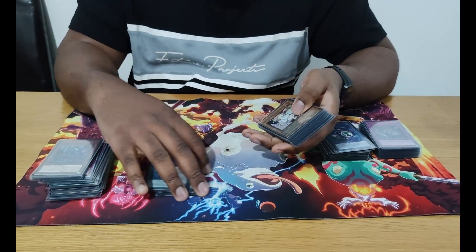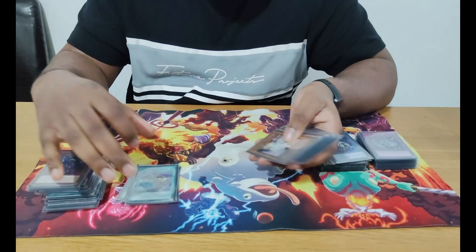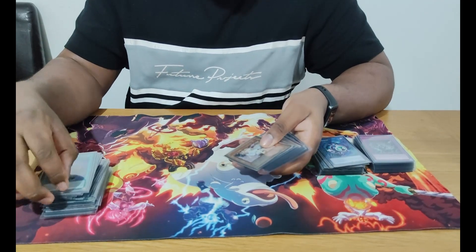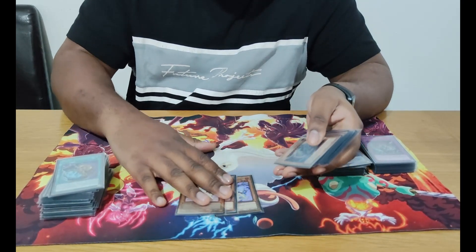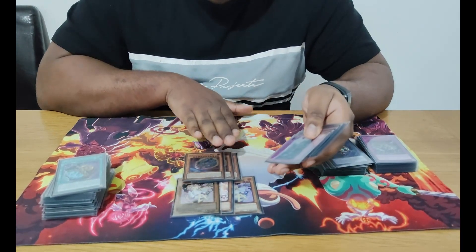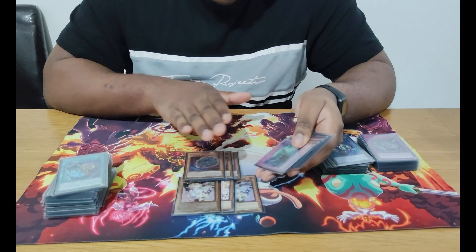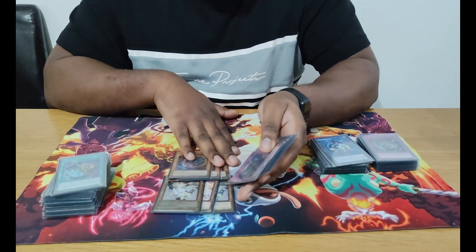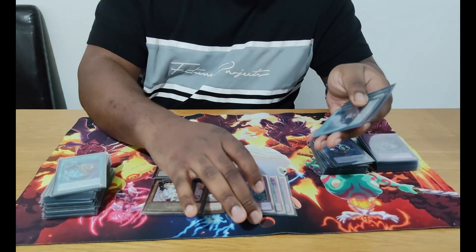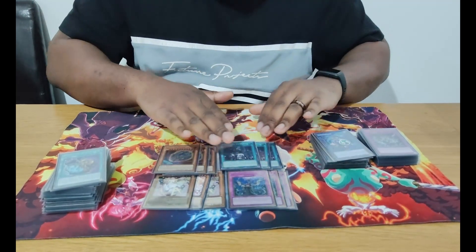Three Prosperity, one Rotar. I don't play Small World — I'd just play another Witch if I played Small World. And I won't play one-for-one either. For hand traps: three Ash because it's good. Three Nib — this is really bad, this should have been three Droll. Nib didn't do a good job for me. Droll would have been just as good even in the one match Nib won. Three Imperm — this card is pretty good.